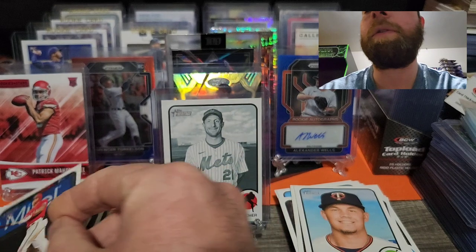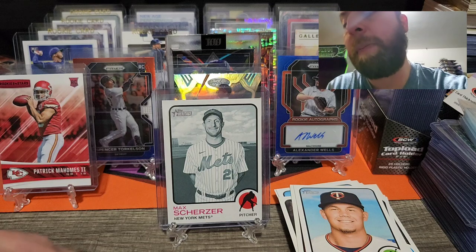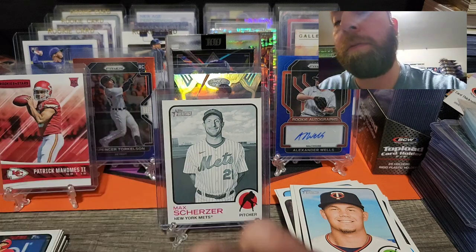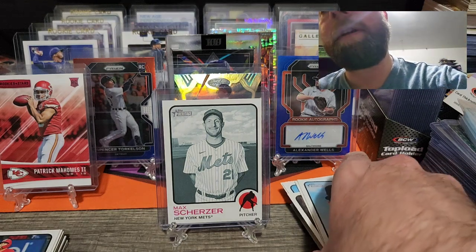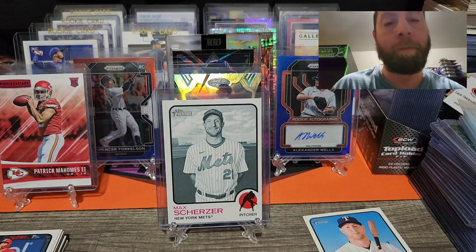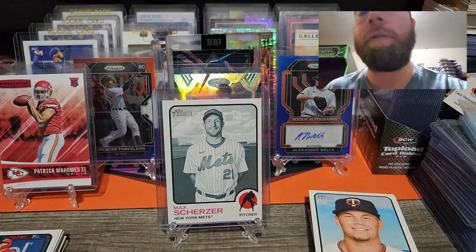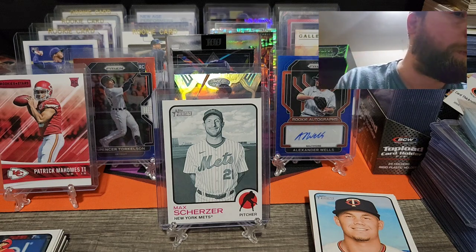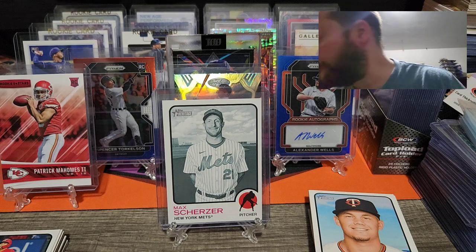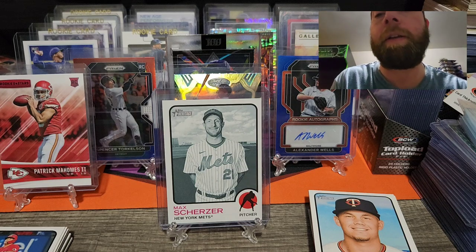All right, we've got another stack of packs left — not too shabby. Very interesting box — I've never seen those black and white cards before. We got our first blue chrome but haven't hit our other two yet, so maybe we can hit a Bobby Witt, a Torkelson, or even a Julio. The last stack has about eight packs left — let's try our luck and see how we do!